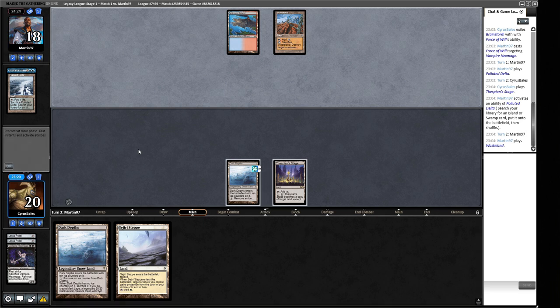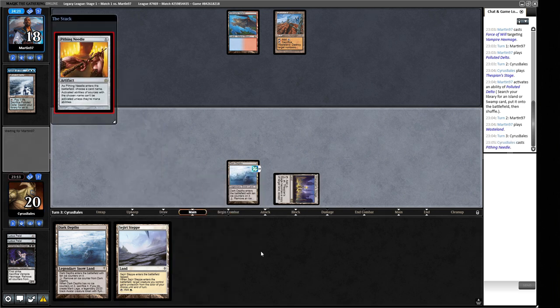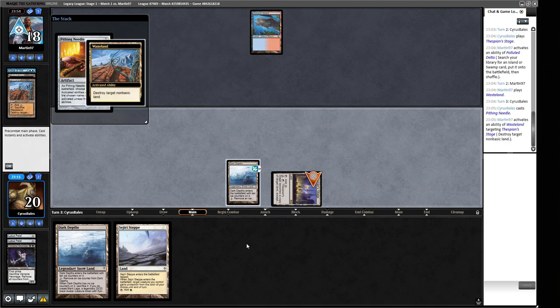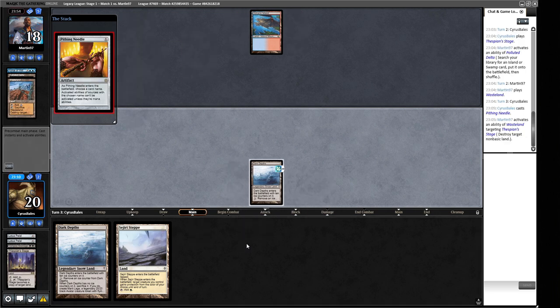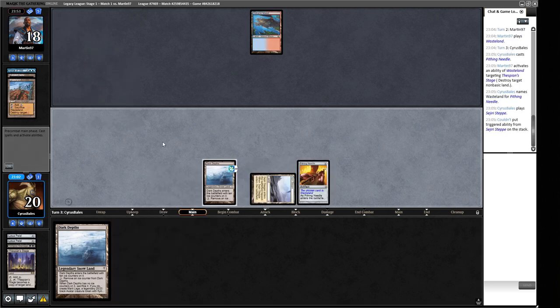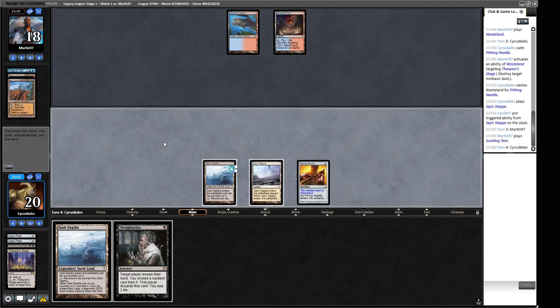Pithing Needle — let's cast it and see what they Wasteland. I'm hoping they go after the Dark Depths. They could Daze this which would be really annoying. They Wasteland our Thespian's Stage — that's the best play they can make, and it's pretty annoying. Given our mana situation, we'll play Sejiri Steppe at least to have some mana to work with. I wish we had the Beseiju instead of this Dark Depths. Thoughtseize we can't cast. Let's pass the turn.